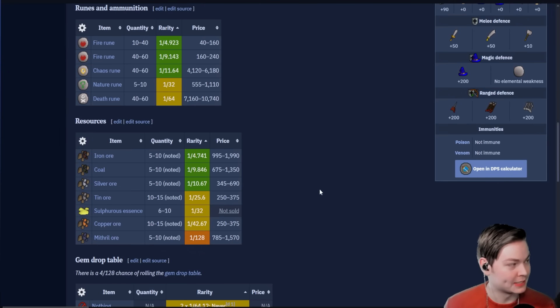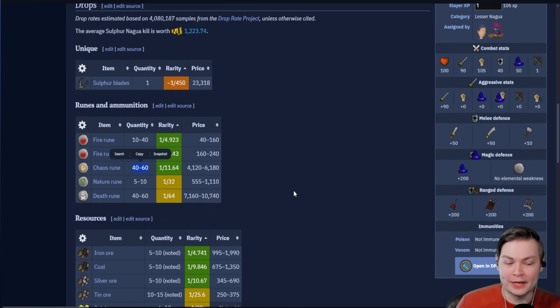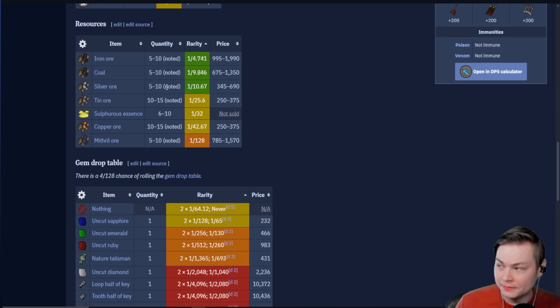Do they drop anything? They drop Sulfur Blades obviously, but also a huge amount of Chaos Runes, a decent amount of Natures — useful on an Iron Man — and a good amount of Death Runes. So these runes are huge. They also drop ores: bulk silver, bulk iron, and mithril rarely. Silver's good for crafting. And the Sulphurus Essence drop is worth 20 XP per piece — 6 to 10 per drop, so 10 of them is 200 Runecrafting XP. It's all noted, so you're stacking items. They even drop hard clues.